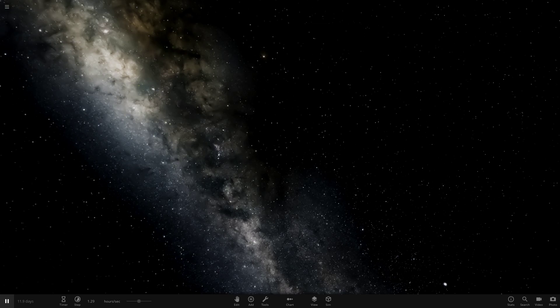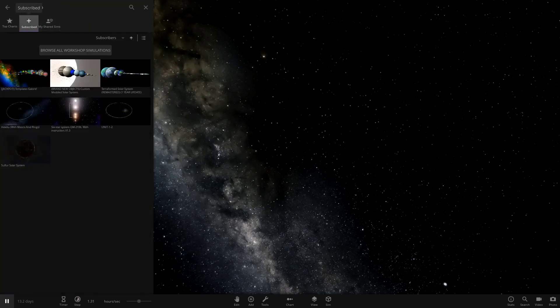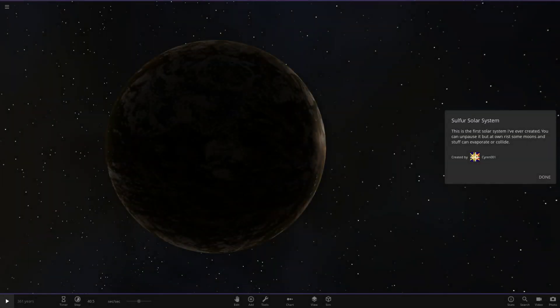This is episode 107, which is pretty crazy. We have one simulation today from siren001 in the comments — a massive thank you to them for sending this in. It's called the Sulfur Solar System and it's their first solar system with the new update. It looks amazing — you can check it out on the Steam Workshop. Some things aren't perfect but it's their first one, so let's see what they've prepared.